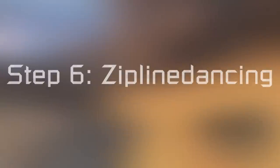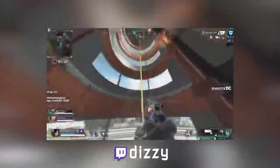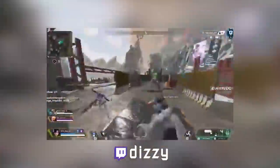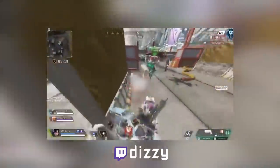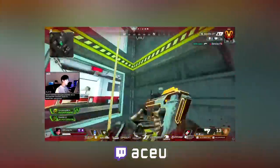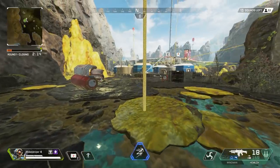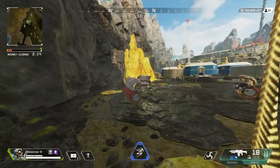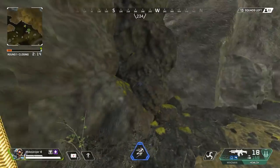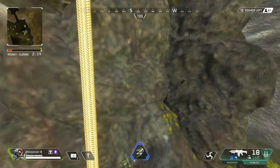I didn't even have a name for this back when I showed it in my movement guide two months ago. I called it the dizzy move for a while, then zipline climbing while working on this video, and now zipline dancing after having seen Ace use and show it off in his new movement guide. So what the hell is happening here? Let's slow it down. You super jump off the zipline in the direction you are looking as you super jump, then turn your view quickly enough to re-engage with it before getting thrown out of the interactable zone. If you do this on repeat, you are zipline dancing.